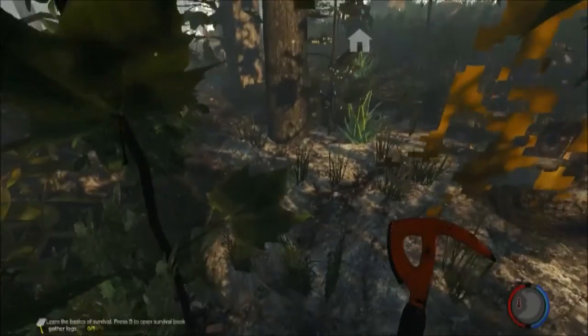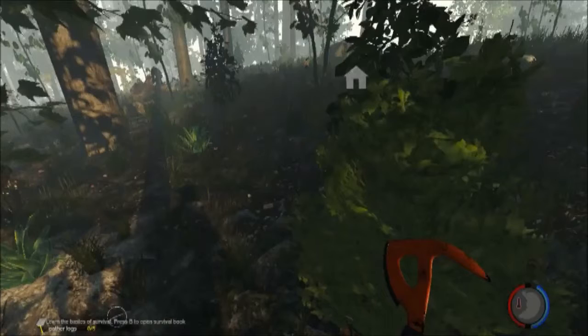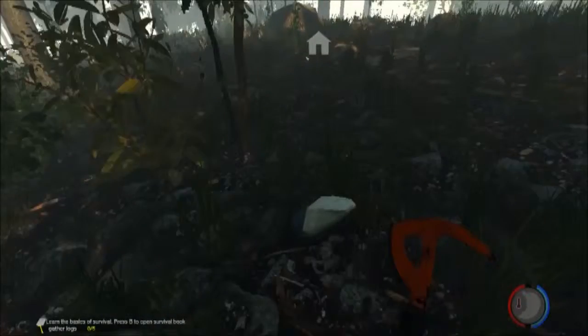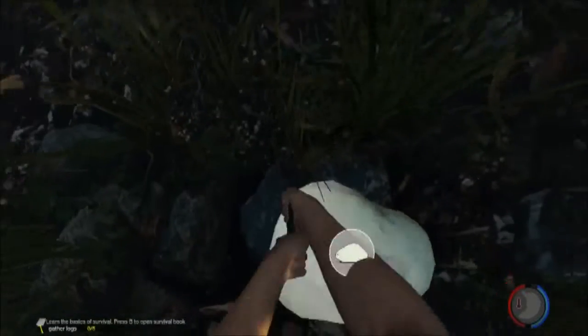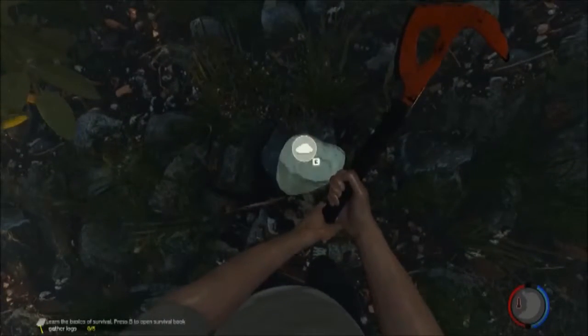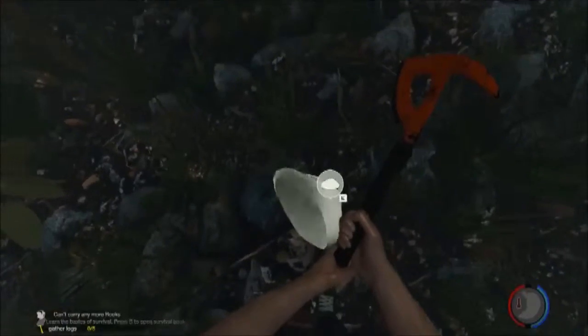So for example, I'm just looking around now for some stones near my place, and there's one. You can see that it won't give you the little pick-up symbol, but if you put your axe down — bam — now you can see if you chop it you can pick them up.